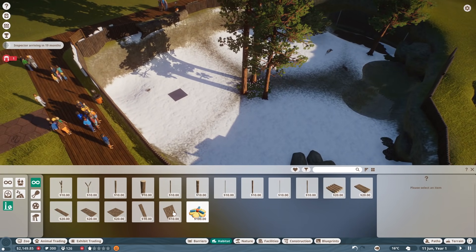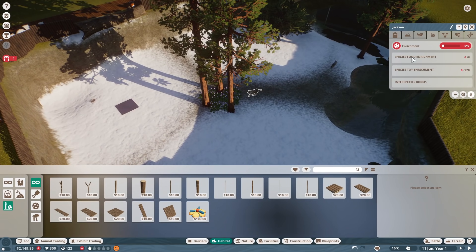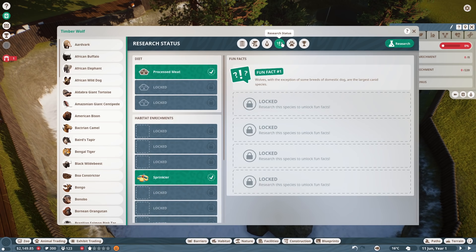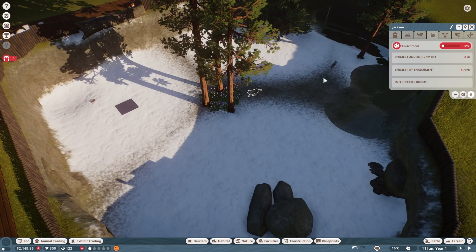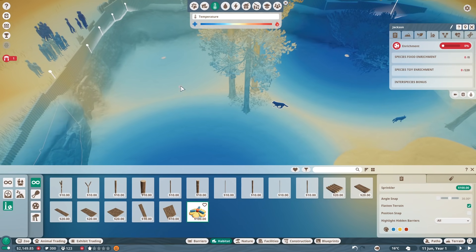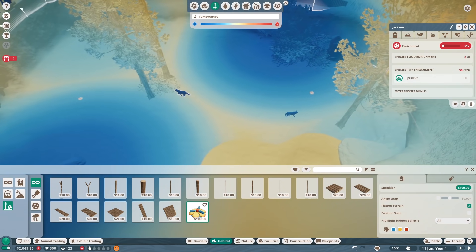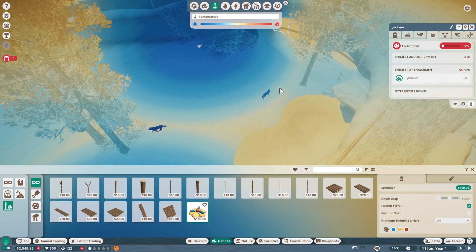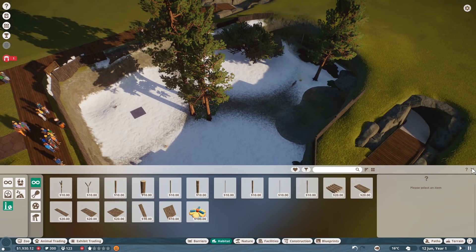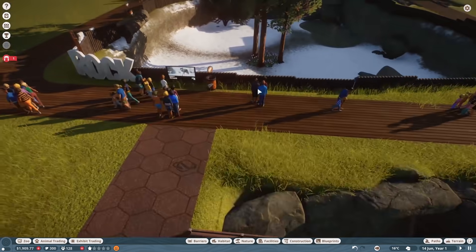Timberwolf looks bored. Let's go ahead and get some enrichment going on. Timberwolves like climbing. What do you like? They like sprinklers - okay, I will get you a sprinkler. Get one over here and another one close to the habitat near the water. Oh God, I'm so nervous. Sprinklers are active. That should hopefully make these wolves a little bit happier.